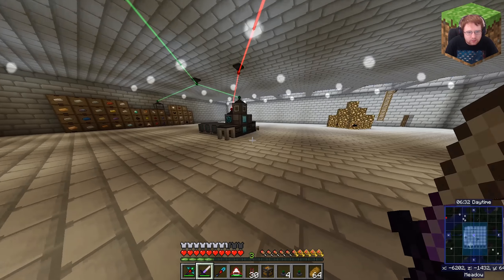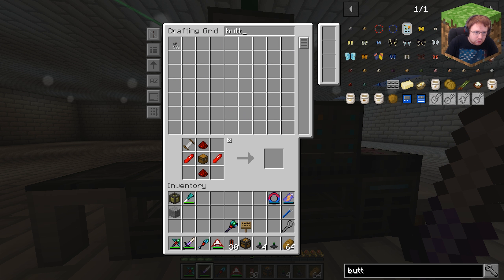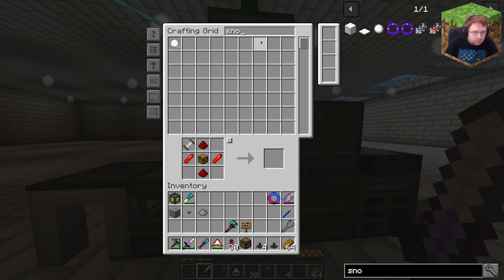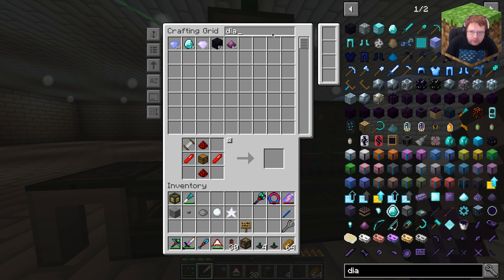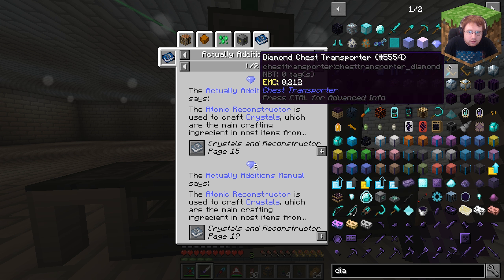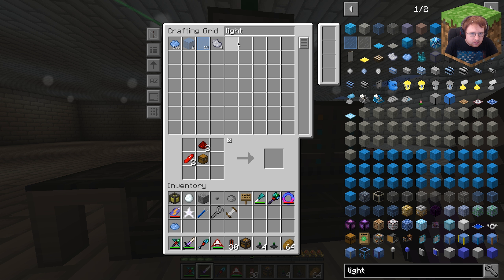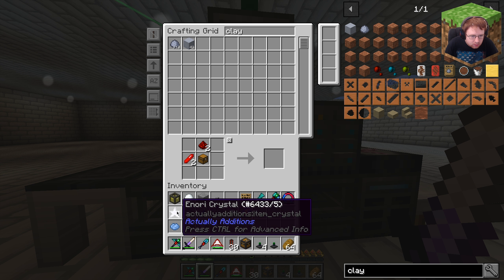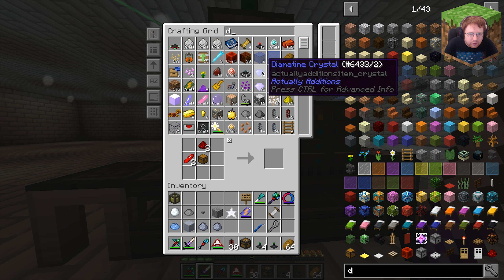We need the stuff that it's made of. So we need a stone, we need a button, a cray die, and a snowball. And we also need a crystal — a normal one. How do we make a diamontas? Two clay, one big clay, and one light die. And then clay — one of those, one of those, one of those. And we need a diamond, which I think is that thing. Yep.